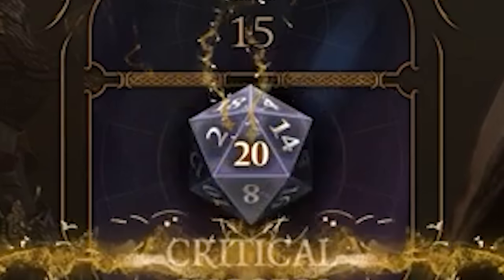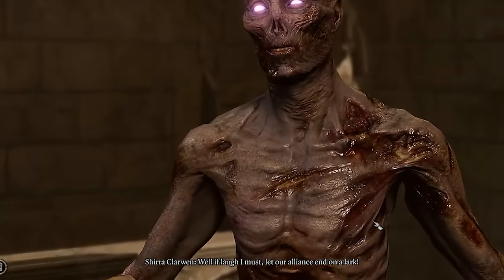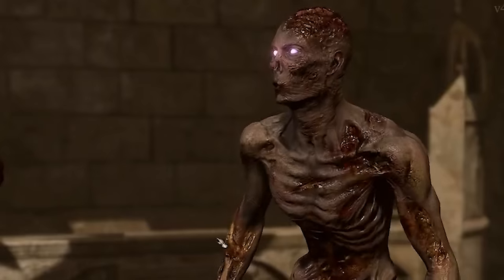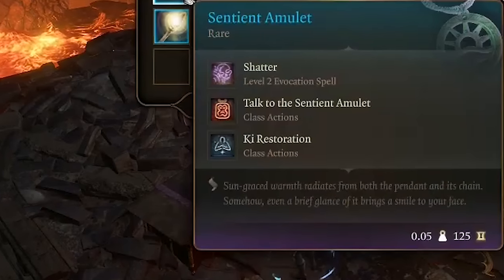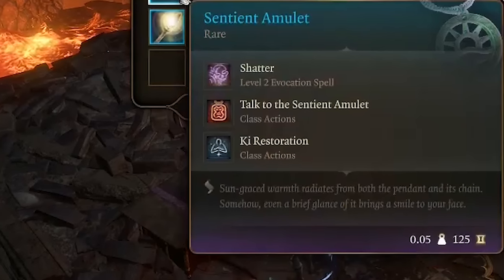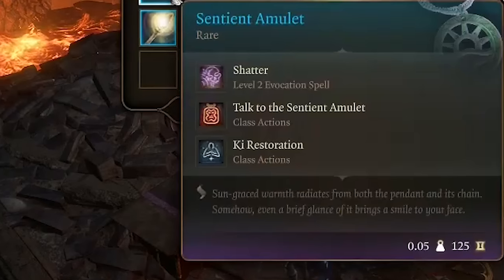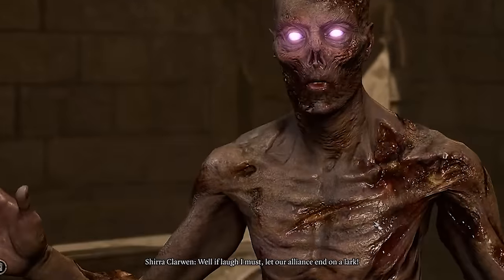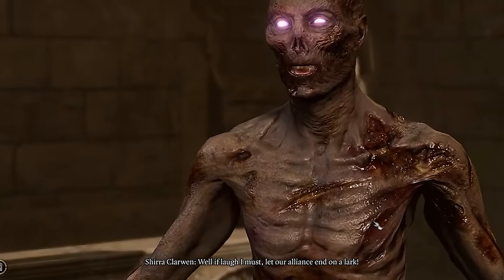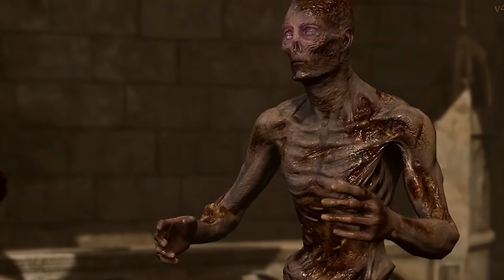If you reject the curse, the amulet will become very rare and you will lose the High Spirits feature — which was the one requiring you to succeed a Wisdom saving throw or become hysterical — so it's a pretty nice upgrade. Also, the key restoration is upgraded to restore key points up to their martial arts die value instead of just two. If you're a monk, I think it makes a lot of sense to decline the curse and get that upgraded amulet. The monk will raise the dead to attack you, but they are very easily defeated.